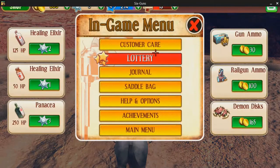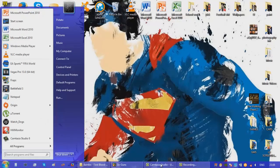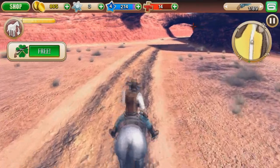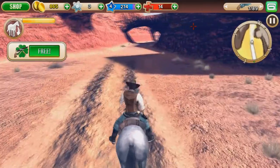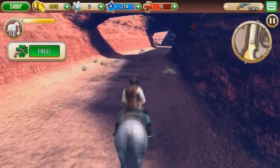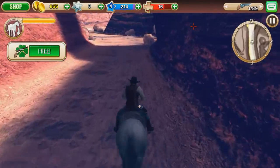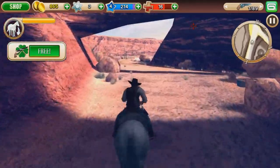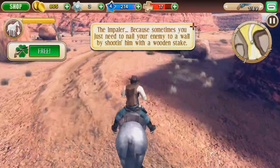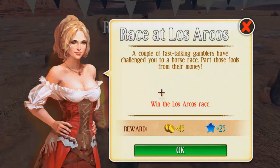If you find that phrase I use a lot annoying, tell me, because I use it a lot and it's going to be used in future videos. But basically, let's get into it. This game is called Six Guns. It is currently available for free on the Windows Market, it's around 475 megabytes to download, and I'm going to tell you if it's worth the download or not.